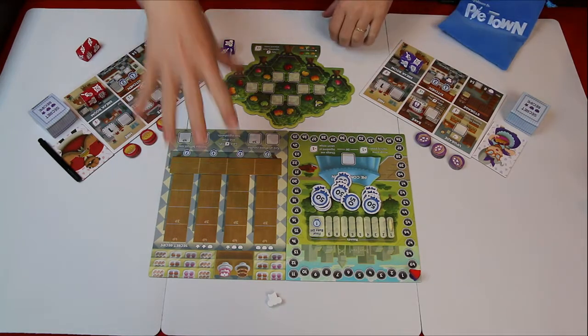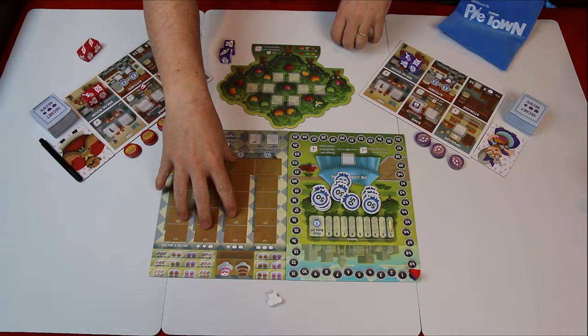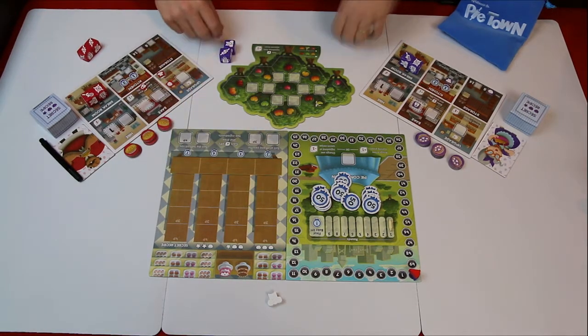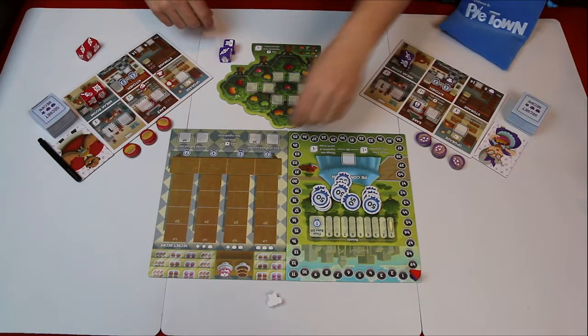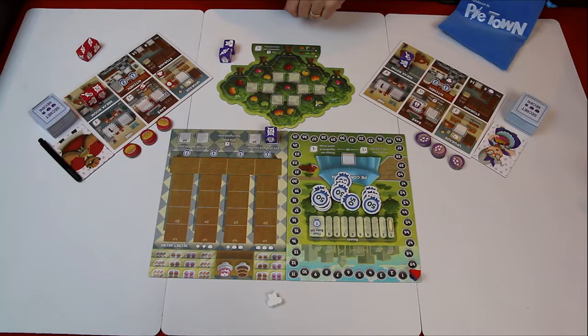You have your market where you're going to bake and bring your pies, and then you're going to be able to sell your pies over there. You put your die in, take the action, and get the bonus.